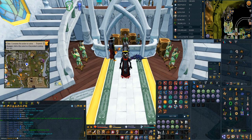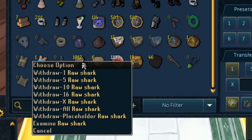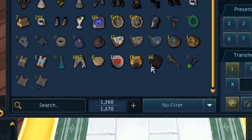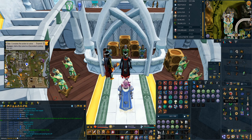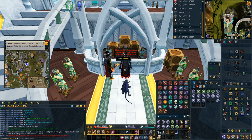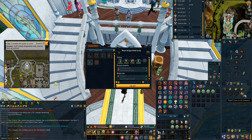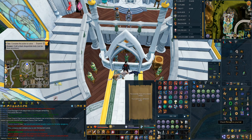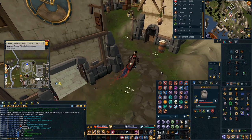Moving on to tips and tricks. I'd advise having certain items next to each other in your bank: raw shark, raw wild pie, fire rune, decorated cooking urn, and dragon leather. In your preset you have your Artisans Cape which helps for cooking steps or the dragonhide body step. I use the max guild teleport but any teleport near a bank works. For the black dragonhide body, stick your cape on, bank your inventory, take the clue out, make it, then reload your preset. The wild pie needs a range, so I go to Catherby.